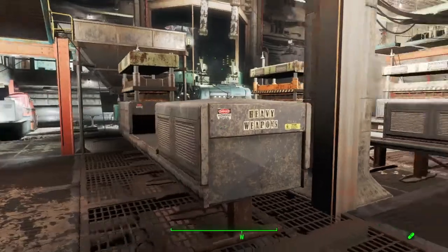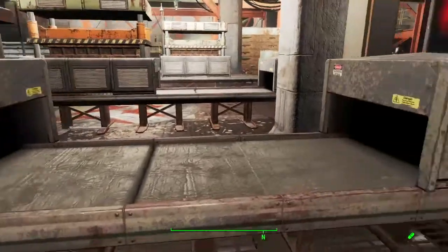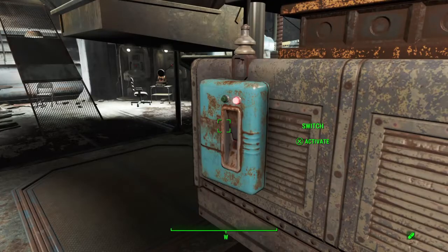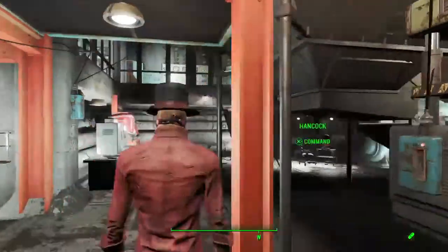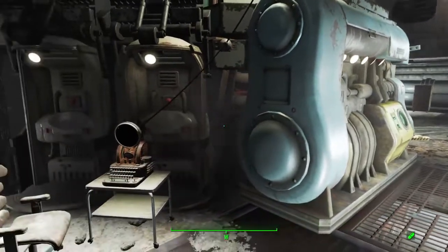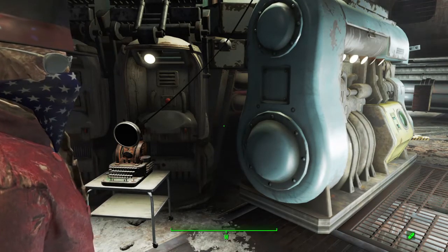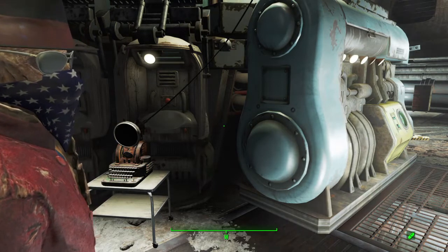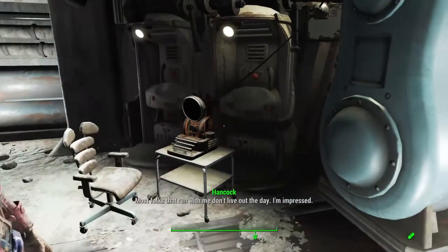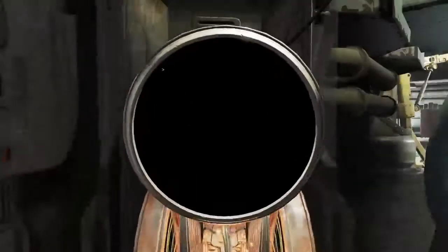I have the Heavy Weapons Forge hooked up over here. I've got a conveyor storage on the end of it so that the weapons roll out and into storage. I have a switch to turn it on and off, and it is hooked up to a power source. They usually take about 12 power. It also takes a terminal so that you can tell it which thing to make.